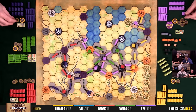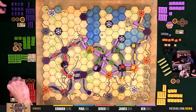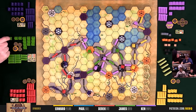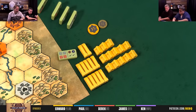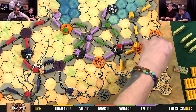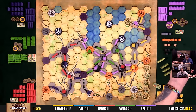Ken builds track to fortify his position, then completes two contracts: first requires two gray and two orange — all on his network — nets three bucks and three points plus two contracts drawn from the bag. The second contract substitutes a black, paying a buck to Derek, and scores additional points. He draws two more contracts.